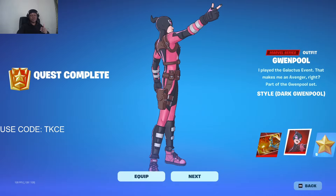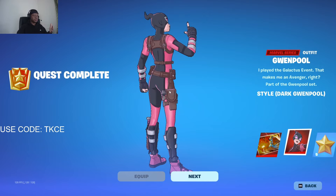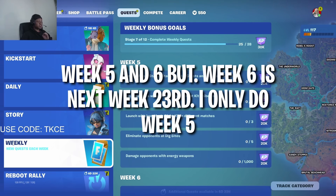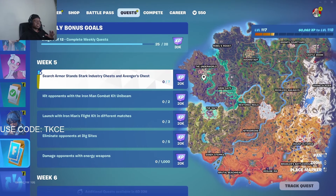Today I'll be teaching you the weekly quest way to unlock the Dark One. Essentially you just have to complete the weekly quest five to six, which is very easy to do. You have to go to your quest — it's basically the weekly quest. I don't think you're able to access week five if you haven't done the previous week, which is to search ammo stand, Stark Industry chest, or Avengers chest.